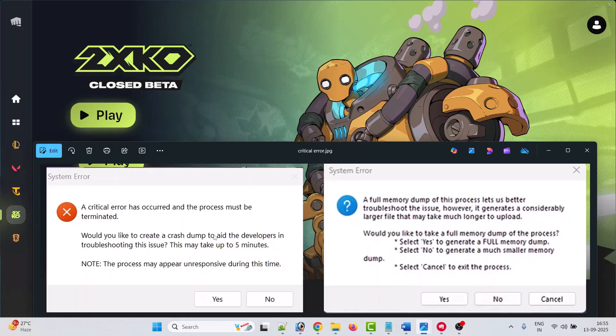The error asks: 'Would you like to create a crash dump to aid the developers in troubleshooting this issue? This may take up to 5 minutes. Please note the process may appear unresponsive during this time.' A full memory dump of this process can better troubleshoot the issue; however, it generates a considerably larger file that may take much longer to upload. So if you are getting this error while launching the game 2XKO Closed Beta on your PC,